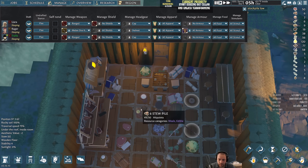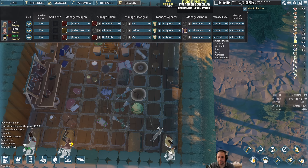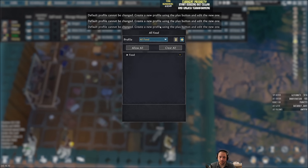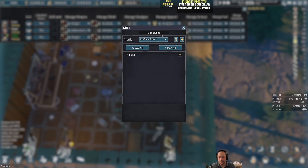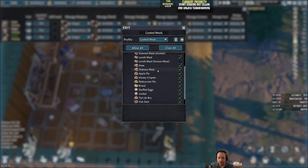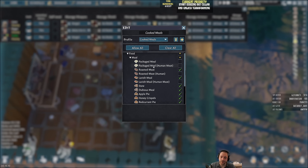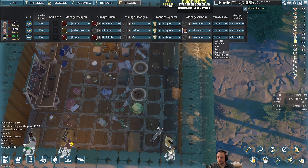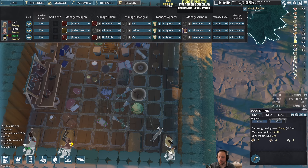How many meals do we have now? 62 piles? I already have a cooked meals priority I made myself, but I'll show you how to do a new one. I'm going to put them back on all foods, then go to the edit food profile — the default ones are not removable. So if I go to meals and duplicate it, I can call it cooked meals. Then I go down and say no packaged meals but everything else is fine — I'm keeping packaged meals separate because they're food preserves, which are better for caravanning. I'm also going to take dubious meals off, and human meat off as well — we're not cannibals.